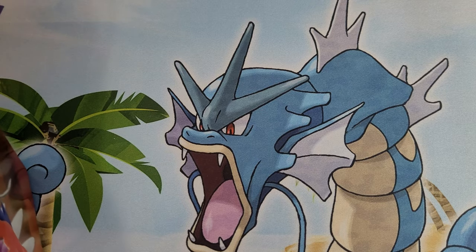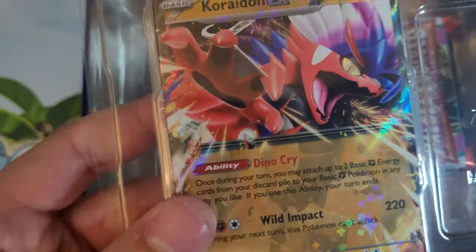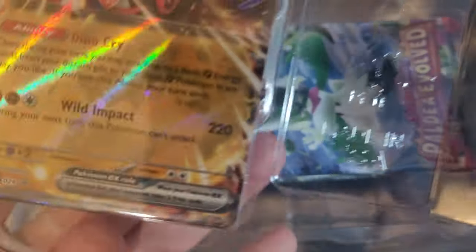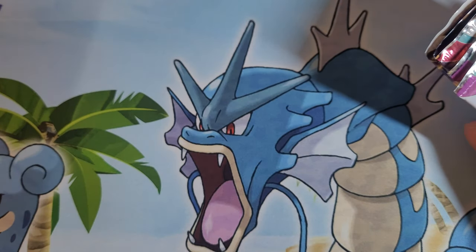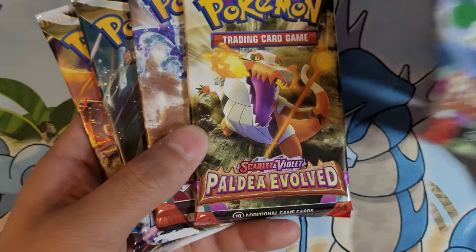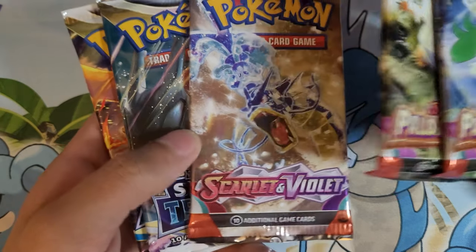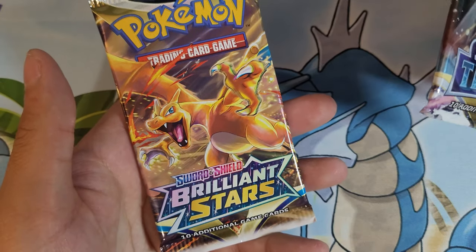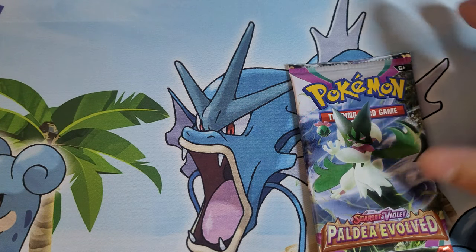Here's the top if you want to look at that. So here's Quaxly EX — that's the card you can get. Yeah, the EX is shiny. And then we got five packs: two Paldea Evolved, which is the new pack. Just hold your horses. Then we got one Scarlet and Violet base, a Silver Tempest, and a Brilliant Stars. We're gonna start with the Paldea Evolved because that is the highlight of today.